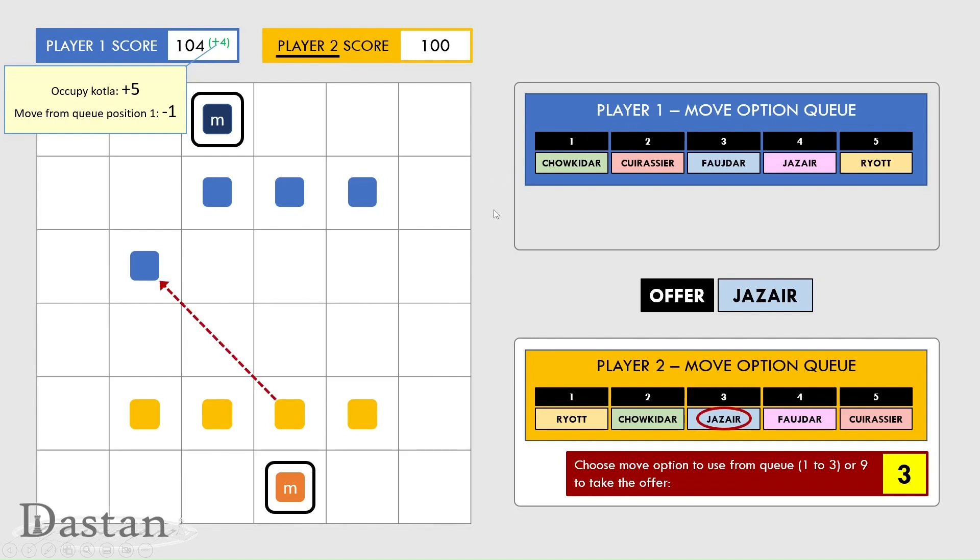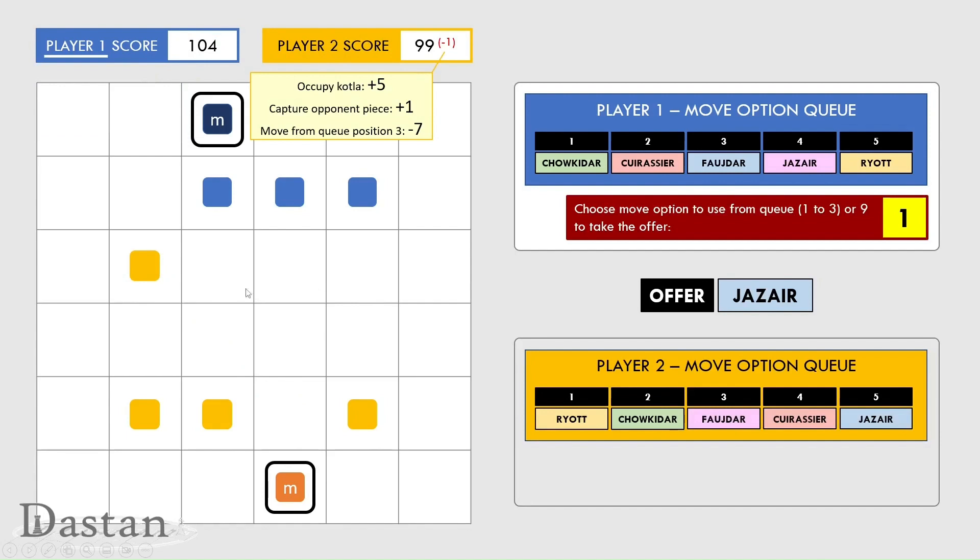It's now player two's turn. They've selected a jazare and they're going to use it to capture this blue piece. Having successfully captured the blue piece, they gained five points for occupying their own collar, shown here by this black outline, and one point for capturing their opponent's piece. But they moved the third move in the option queue, which is more expensive, and had to pay seven points — resulting in a net loss of one point.